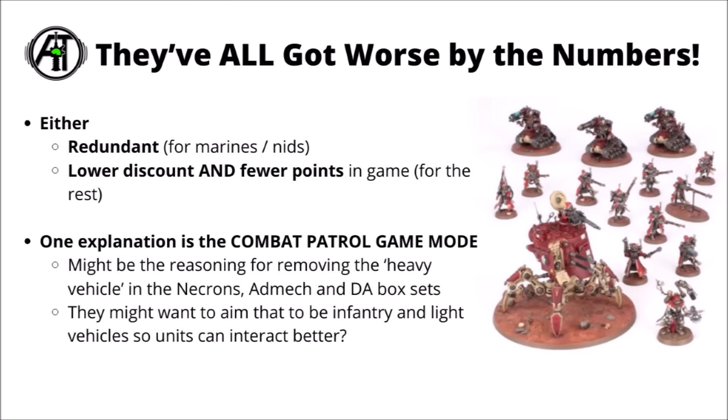At this point we don't know how Games Workshop is planning to update every single combat patrol for 10th edition, though the track record hasn't been great. The first two were kind of redundant for Space Marines and Tyranids when they didn't really need to be — they could have given those factions a different generic combat patrol to what you get in the starter box sets. For all of the rest of them it looks like they've got both lower discount and also fewer points in game. It's basically 6 out of 6 on those stats across the remaining three, so you could debate the overall desirability of the models.